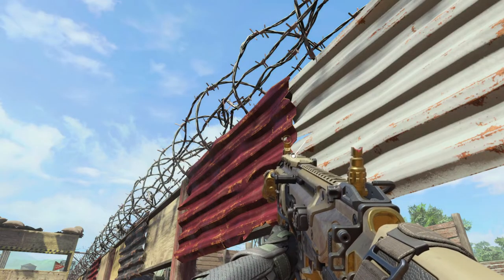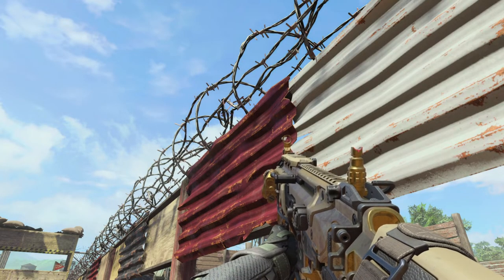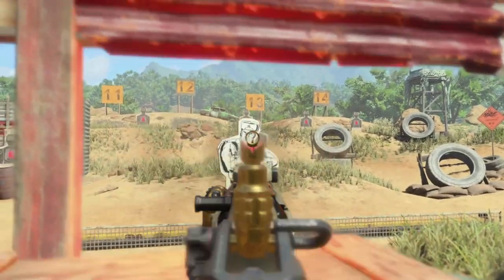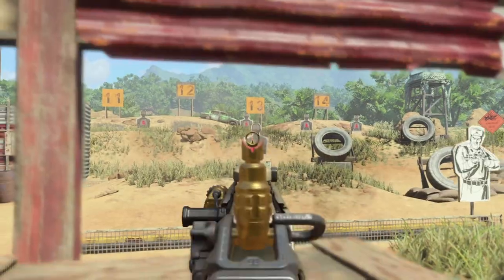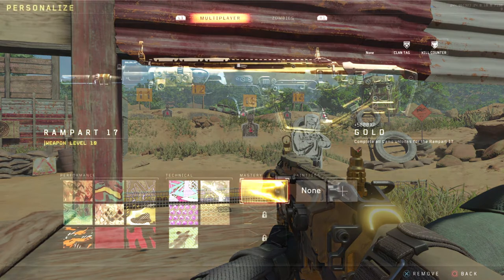Which leads us up to the pièce de résistance — and that is Gold. Gold does it? No. This looks like poop. That's unlocking all other camos as seen before. You can take a look at it, I'll shoot it and reload it so you can see what it looks like. It sucks, it's ugly — it's probably the worst gold camo of any Call of Duty ever.